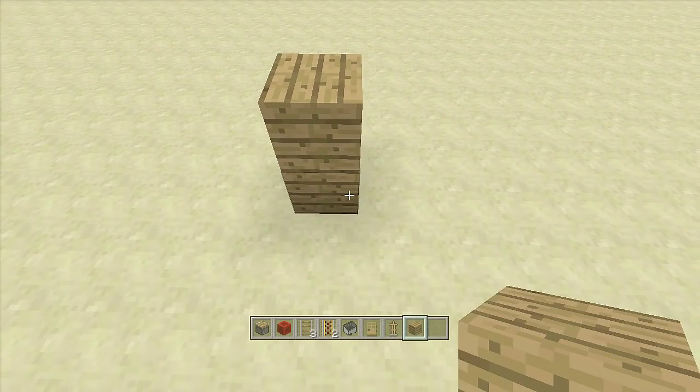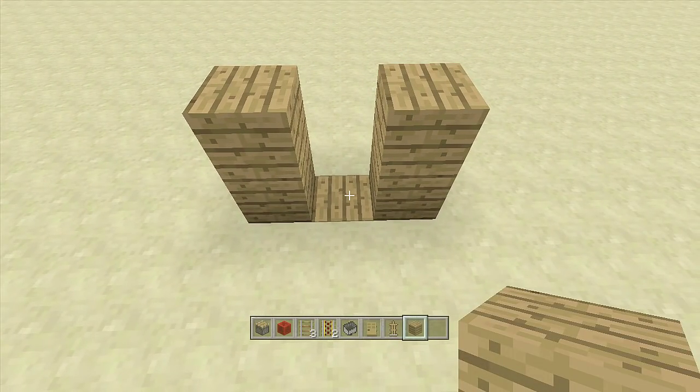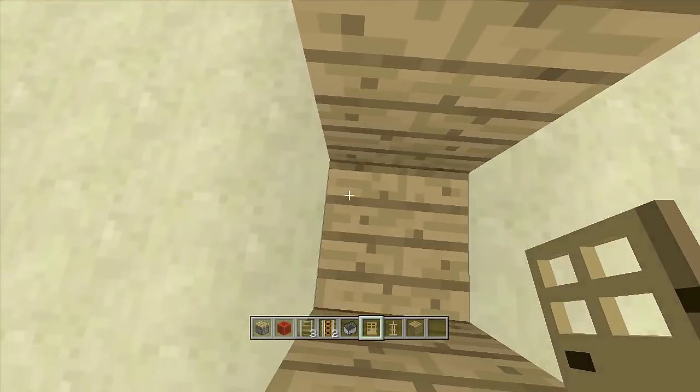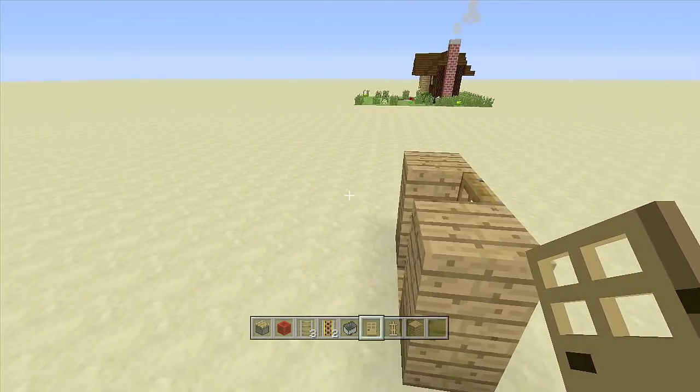Once you have gathered all your resources, we're going to start off by building our door frame. Come up two blocks, skip a block, then come up two blocks again. Go ahead and change out whatever block you want as your flooring for the bottom. Then take out your door of choice — I'm using an oak door — and place it in backwards on the door frame so it opens from the back instead of the front.